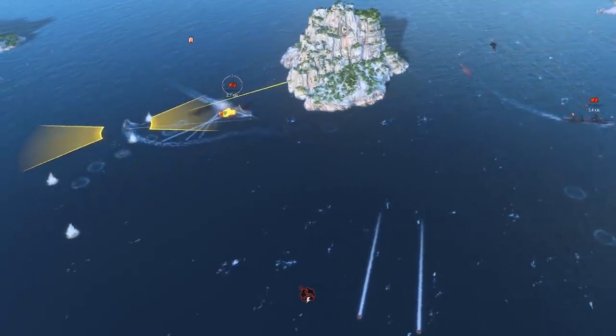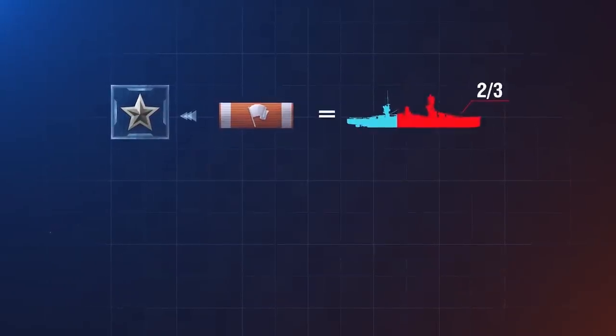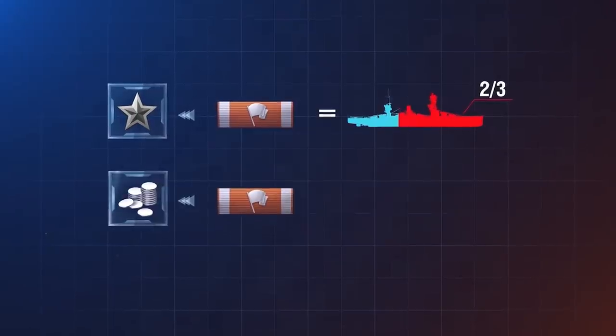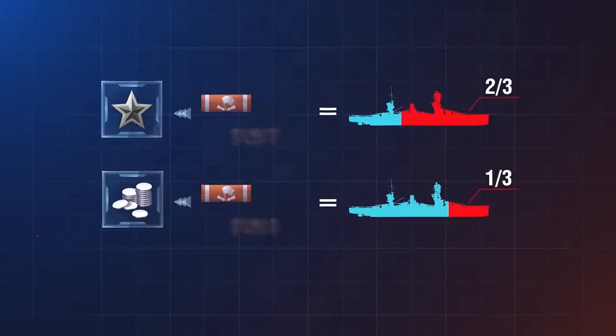Last but not least, capturing, defending, and blocking a base or key area is another fundamental in generating XP and credits. One captured key area equals two-thirds of a completely destroyed ship in terms of XP, and one-third in terms of credits.